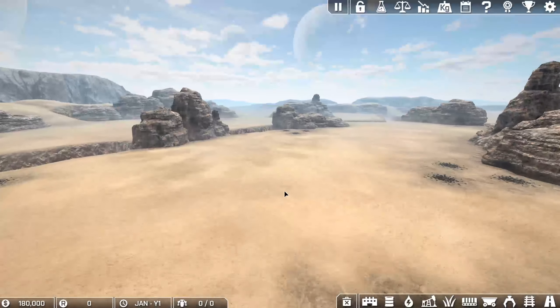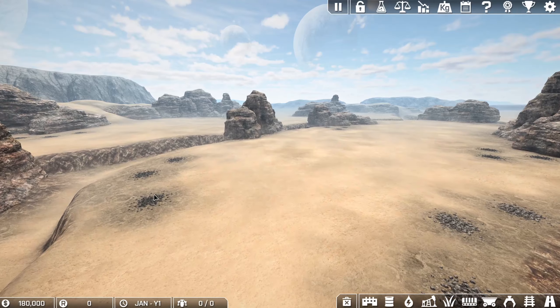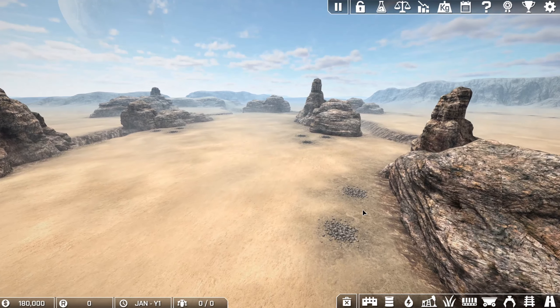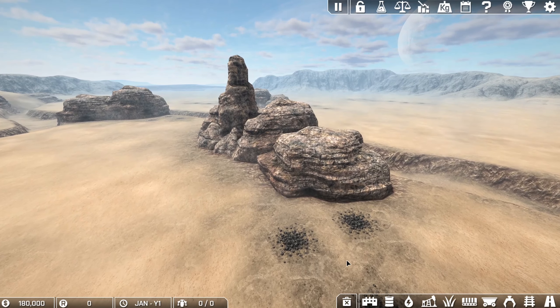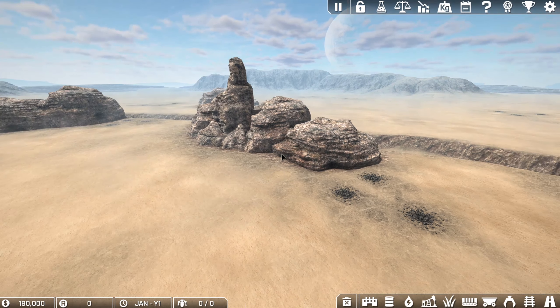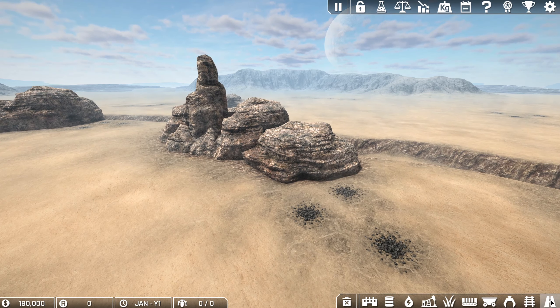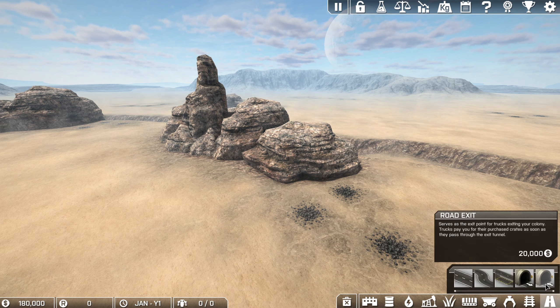It's large. There's plenty of resources. These are the resource patches on the floor — those are coal, and these I think are iron ore. Just like a game of Cities Skylines or something like that, you will have an entry point and an exit point for people coming into your map.